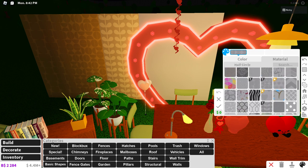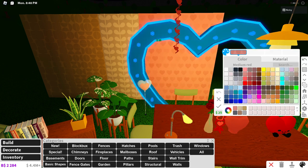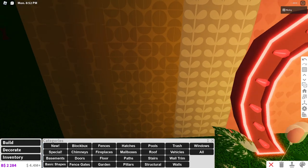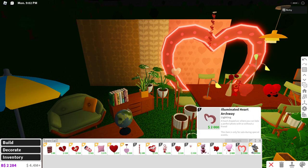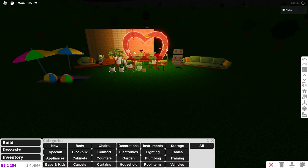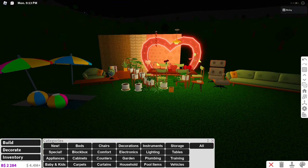They also added some brand new heart textures — special ones in a red color. And all the old Valentine's day items are back: hearts, paper hearts, the cupid statue. All those items are back from last year's update.